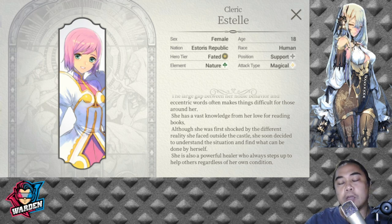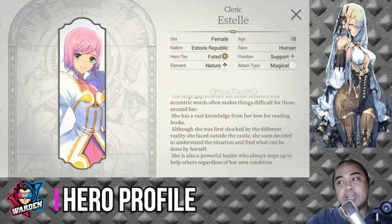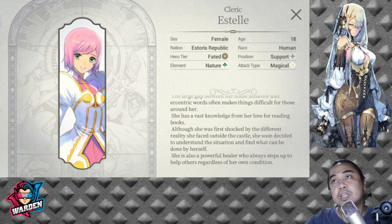Estelle is a collaboration character from Tales of Vesperia — she's the third one that dropped for that collaboration, dropping about two days ago on Thursday. Her nation is the Storage Republic, which is actually good because she gives Storage Republic a solid healer. The question is whether she'll get a future fate core or if we'll be able to summon additional copies outside of this event.